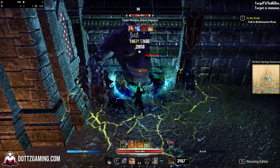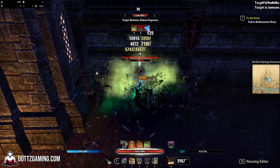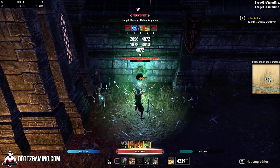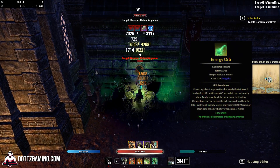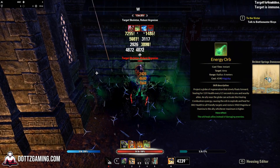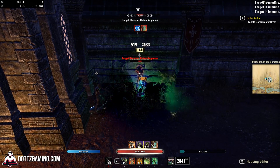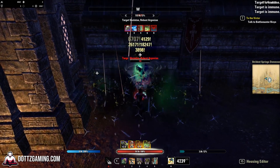I recommend the 3 million dummy if you want to practice a rotation, but when you're trying to get into a trials group, the 6 million dummy is going to be your friend. In terms of what is allowed in a proper DPS parse, you can have a healer or anybody feed you energy orbs to keep your sustain up, since those will be present inside of a trials environment anyway. You can also solo parse without them, but if you're having sustain troubles, having a friend feed you orbs is perfectly allowed.